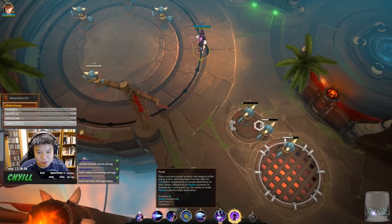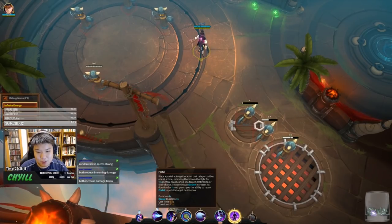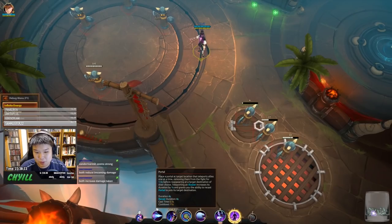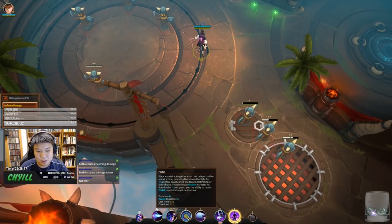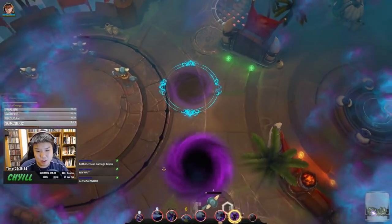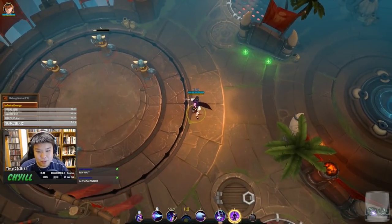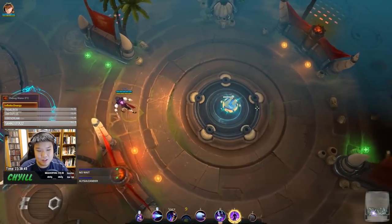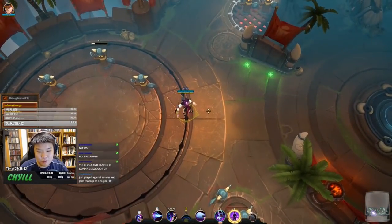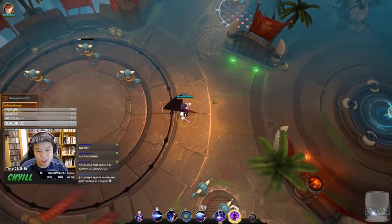I feel the space bar is better used as a damage or heal boost, and Q should be saved for escapes. His Q ability is his portal — place a portal at a targeted location that teleports allies one at a time, removing them from the fight for 1.5 seconds before reappearing at their chosen destination. You can target the exit like Odur's ultimate. If you cast it right on top of yourself, you go in immediately.